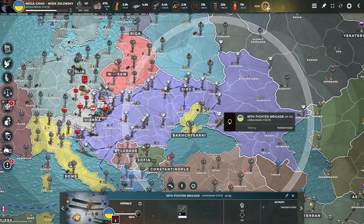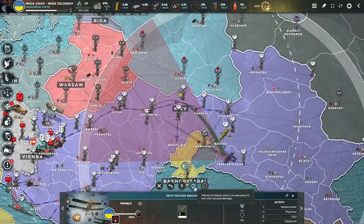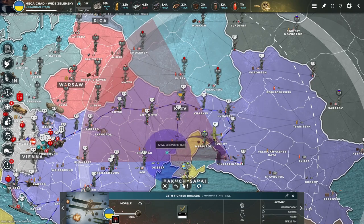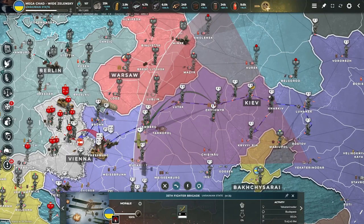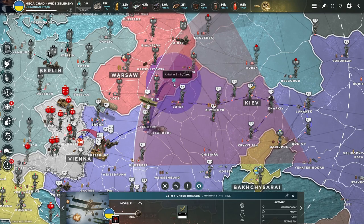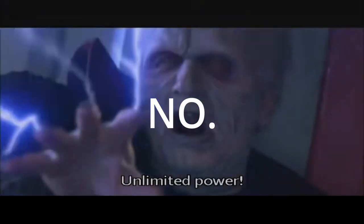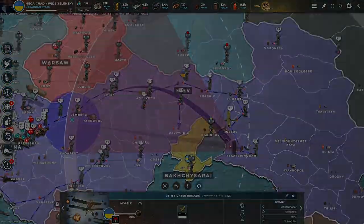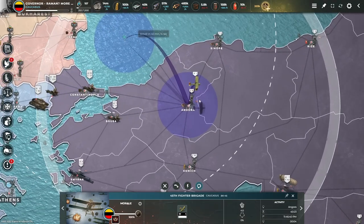Experiencing the new plane mechanics for the first time: that's a massive range — a big cone that covers half of Europe. Let's set up a patrol here. It looks like it's patrolling at its destination. Can we land at another airport? I can change my path mid-flight — but does it have gas? So that's the new plane versus the old plane. Once you set patrol, you can't change it — it has to go back to base.